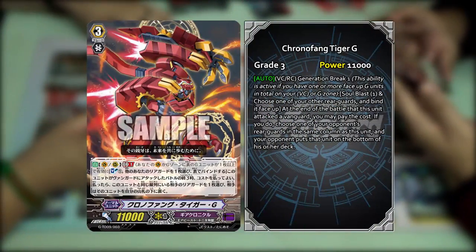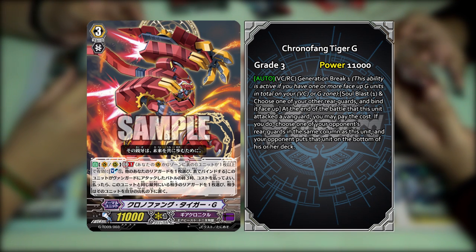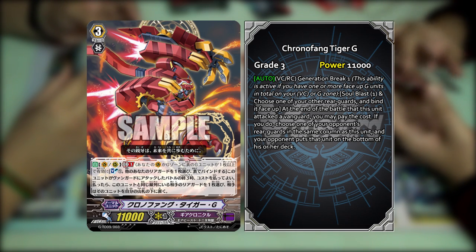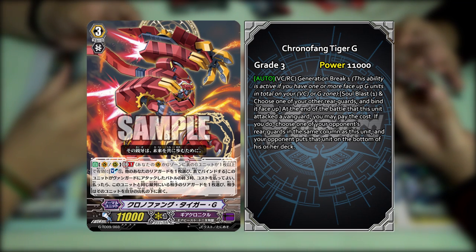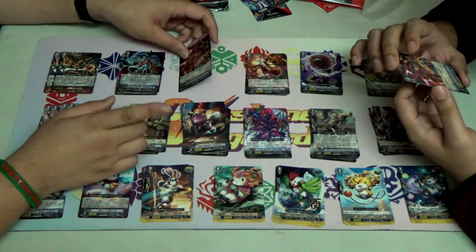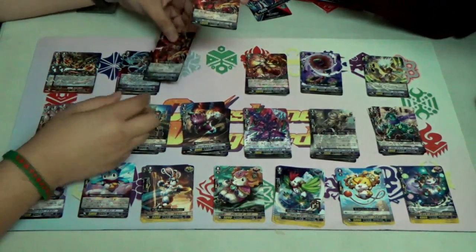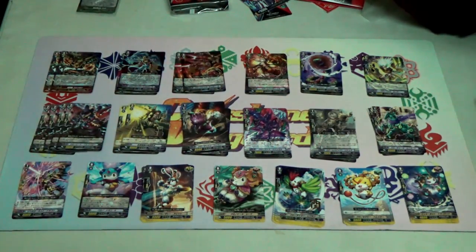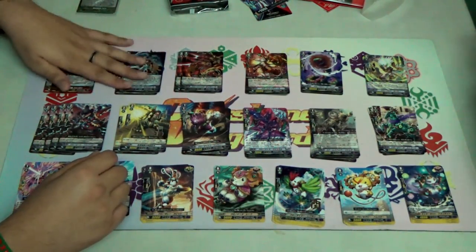Next we have Chrono-Fang Tiger G, the second ace for this deck. Its skill is a vanguard/rear guard skill, GB1 — the cost is choose one of your other rear guards and bind it face up; at the end of the battle that this unit attacks a Vanguard, you may pay the cost; if you do, choose one of your opponent's rear guards in the same column as this unit and put it to the bottom of their deck. So that's ironic — Chrono-Fang Tiger used to play heavily on binding, but this one plays like what Chrono-Jet Dragon used to do. You can now play a full Chrono-Jet Dragon or full Chrono-Fang Tiger build.